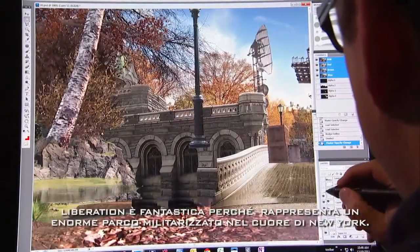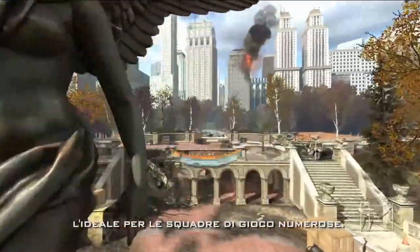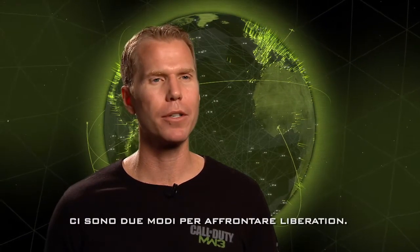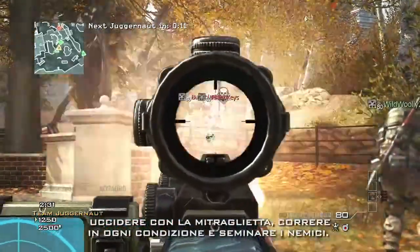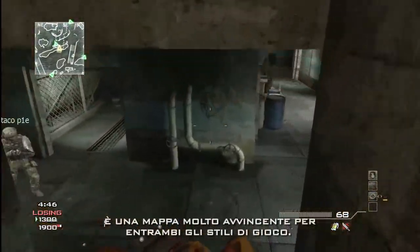Liberation is awesome because it is this wide open militarized park in the heart of New York City. It's great for big team games. There are two great ways to approach Liberation: one, you can be a sniper on those long sight lines, but I like to hit close to the ground in the ditches with my submachine gun, running on extreme conditioning, outflank, hit the tunnel. It's a really great map for either style of player.